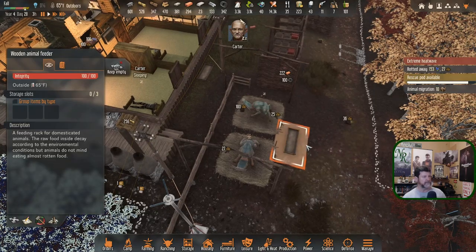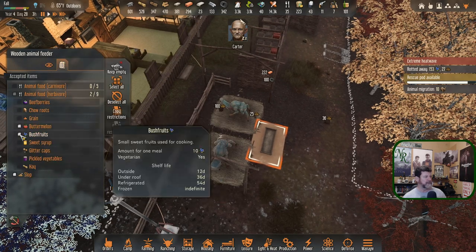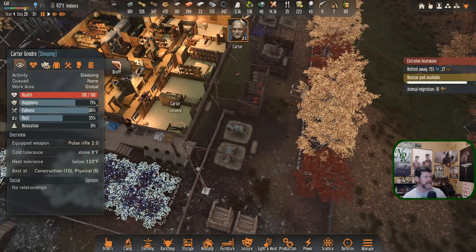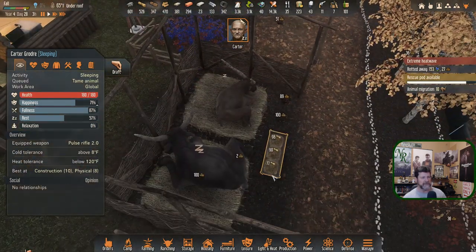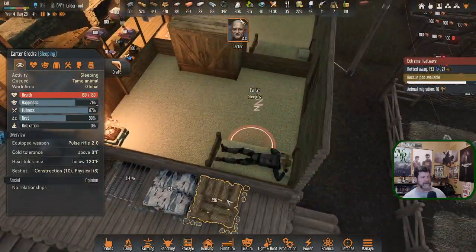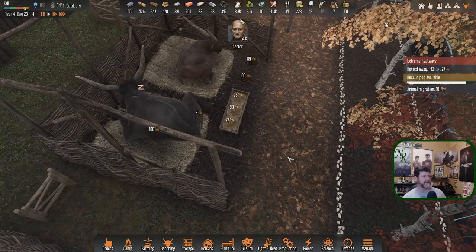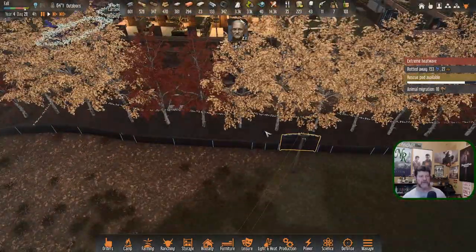We've got 250 — let's set you back to hay. Carter, when you get up tomorrow you are going to feed these guys. I'm right clicking and nothing's happening. There's only one hay pile and we're already interacting with it — no, that counts as four. So why can't I right click and feed you guys? Weird. There's room to put something in there.